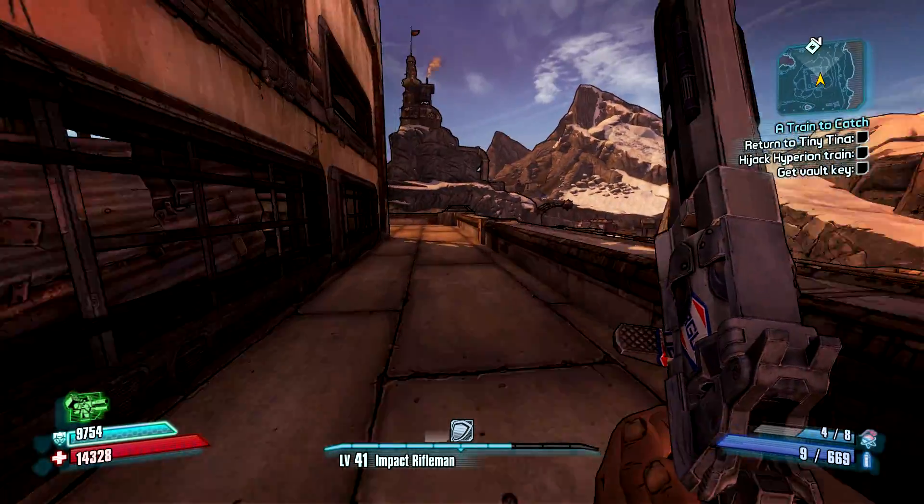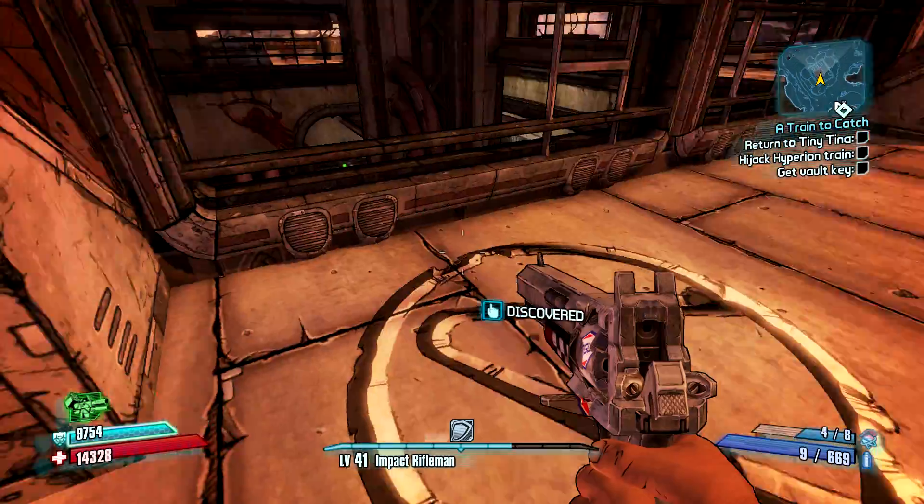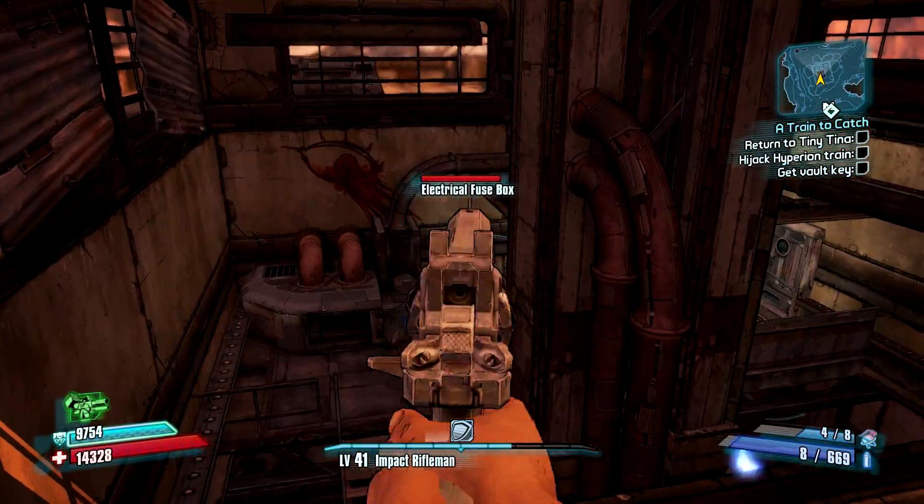Then you just head to the other side of the building where you'll find a vault symbol, and you'll also find the fuse box.